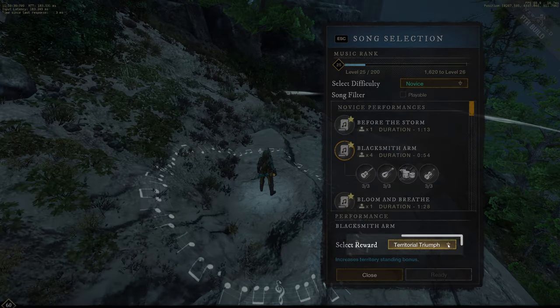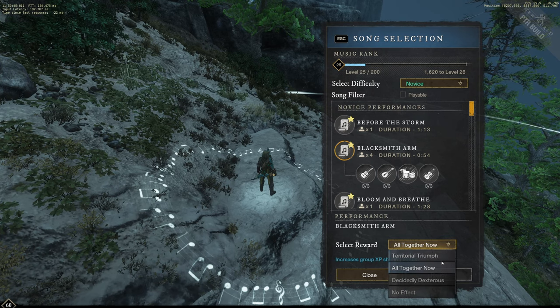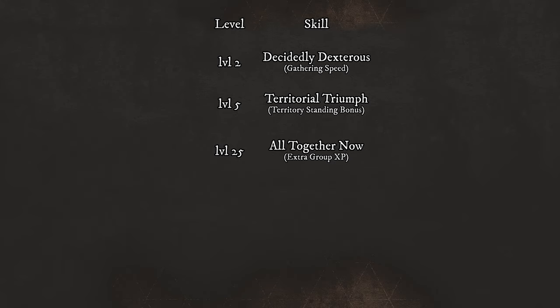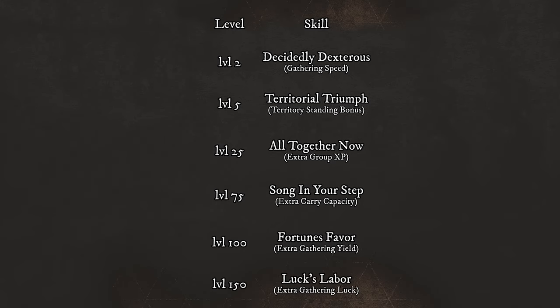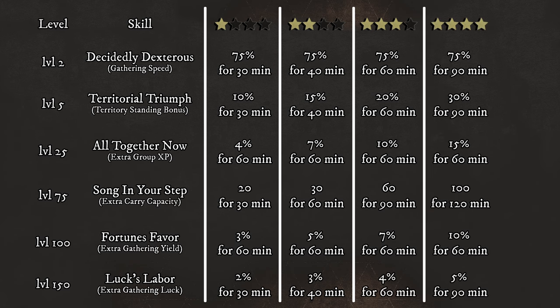The last step is to select the buff that you want. The options available to you will depend on your current music skill level. At level 2, Decidedly Dexterous increases your gathering speed. At level 5, Territorial Triumph increases the territory standing bonus. At level 25, All Together Now gives extra experience when you are in a group. The level 75 buff, Song In Your Step, gives you extra carry capacity. At level 100, Fortune's Favor increases your gathering yield. And finally, at level 150, Lux Labor increases the gathering luck. The duration and strength of the buff will only depend on what star rating you get when you finish the song.